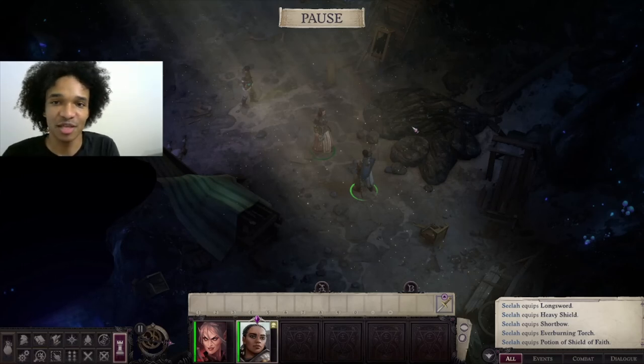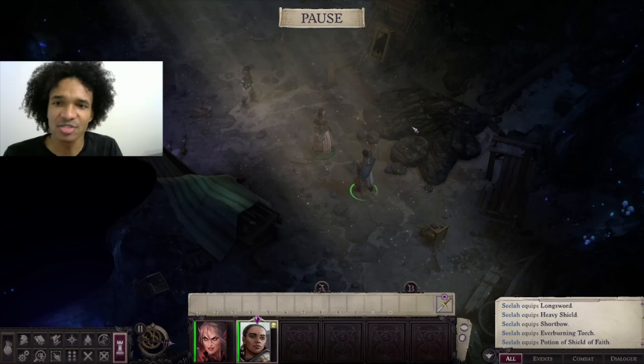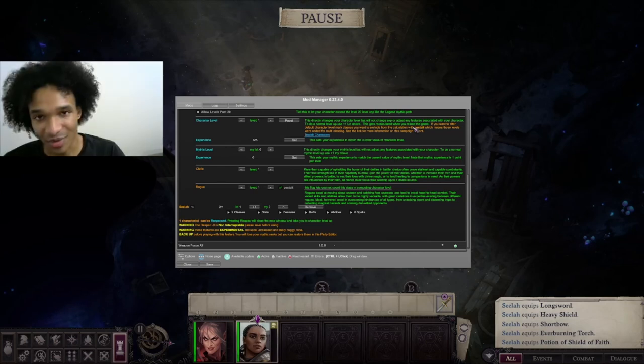It gives you way more customization. I like to really customize my character but also keep them lore-friendly and in with the role-play. Seelah is going to be a Paladin — that's who she is — but I like to customize her a little bit more without losing that essence of who she is. That's why I really like gestalting. Also keep in mind: if you want to play a Monk-Barbarian, you probably can't because Monk is Lawful and Barbarian is always Chaotic.